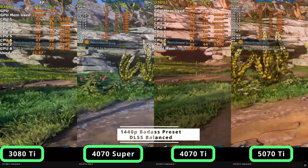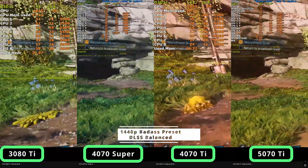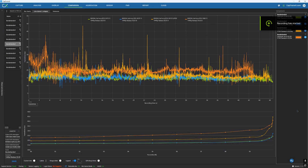The 4070 Ti and the 5070 Ti are running well. The frame time graphs at 1440p balanced upscale confirm this: the 3080 Ti has quite unstable frame times with lots of spikes and stutters — it is playable but not ideal. The 4070 Super also has quite a few spikes and not completely stable gameplay. The 4070 Ti is relatively stable with not many spikes, and the 5070 Ti performs best with minimal stuttering.